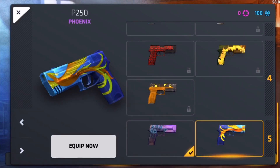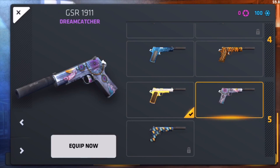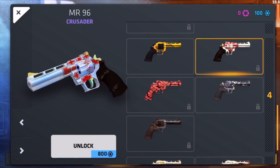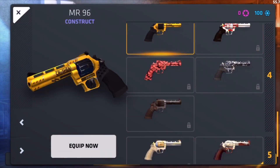I have these two. I don't have that one — my favorite. For Antique, I have both of these. For the Mr. 96, I have this — oh, no, I don't have that. I'm sorry. I have this.